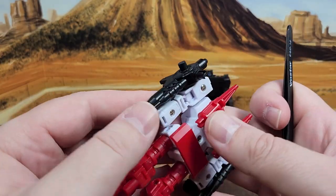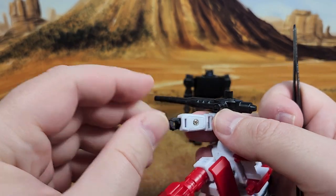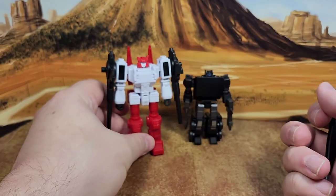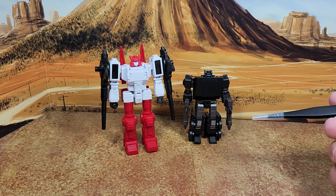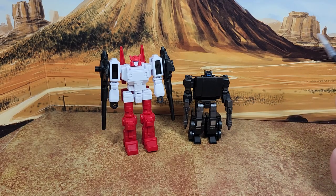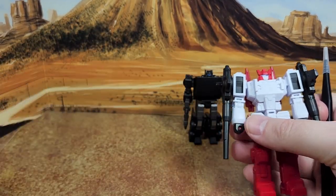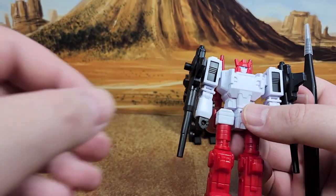One thing I would have liked is if the hands — there's a big screw here — could fold inside, because the hands are always sticking out. Too bad. But I paid about 12 bucks for this set on magicsquare.com, and I had points so I basically just paid shipping, which was about 11 bucks. I waited like three to four weeks to get it, but it's a pretty cool price. The quality is there — there's a good weight to it.